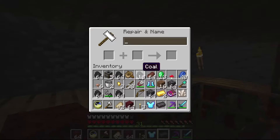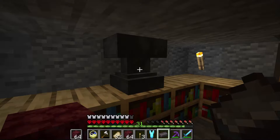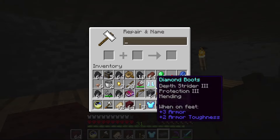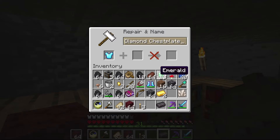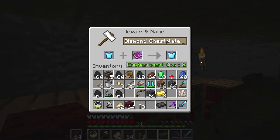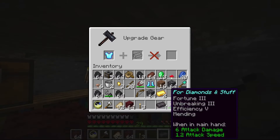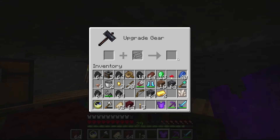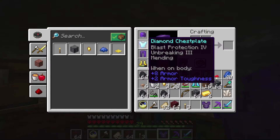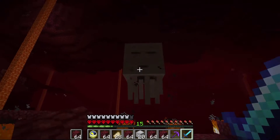We finally collected enough ancient debris to get ourselves another netherite ingot to upgrade our chest plate. Even though we had a fine chest plate, I wanted one with Fire Protection III to offer more protection wandering around in the nether in case we stumble into fire or lava. We now have three pieces of Fire Protection III armor, and we'll repurpose the other armor for non-nether related tasks.